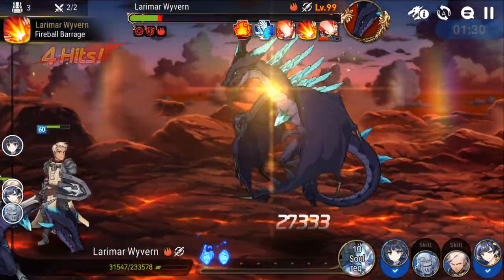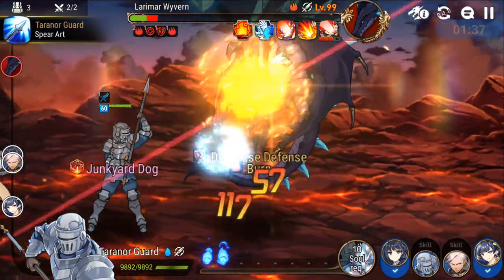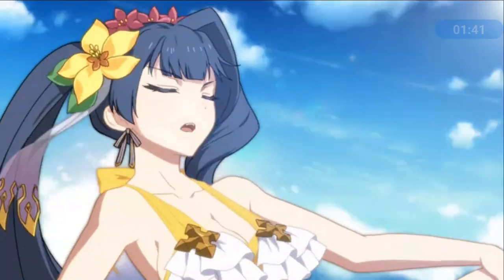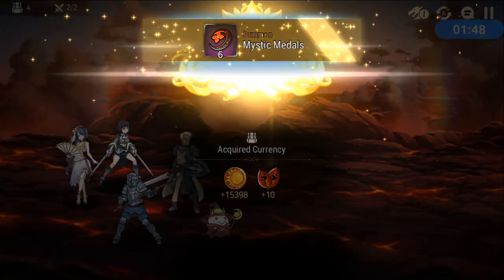Tarnor Guard is great — the damage on this turn is insane. Tarnor Guard has defense break on skill 1. You want to turn off his skills so he keeps applying defense break as much as possible. His skill 3 will be useless because the boss is actually immune to decreased combat readiness.